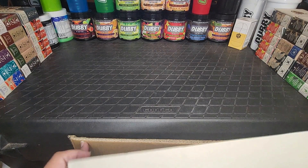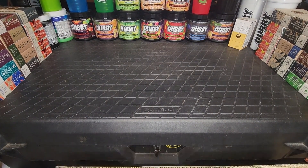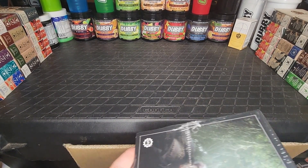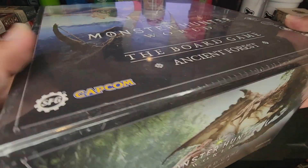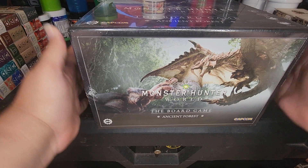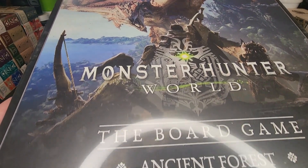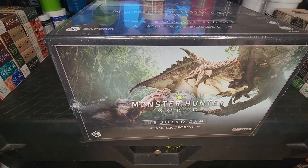It's all in this box — we've got a cardboard cover. These boxes are pretty big. After removing the packing material, wow — this is huge! This is the Ancient Forest, and it is a large box. The artwork is incredible; can't wait to see what's inside of this one.